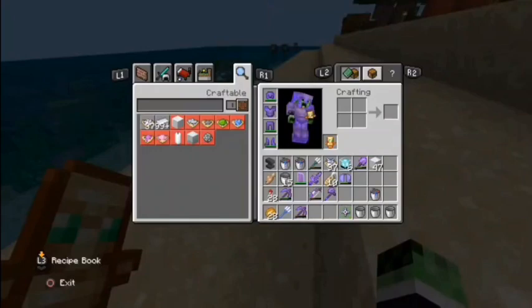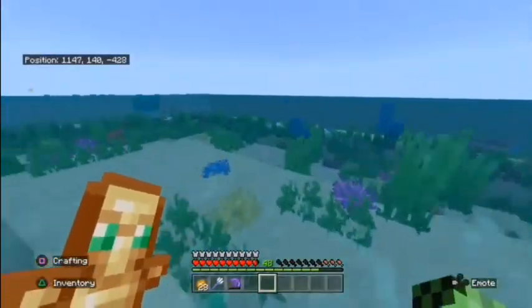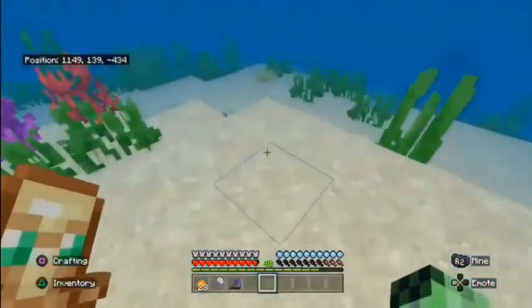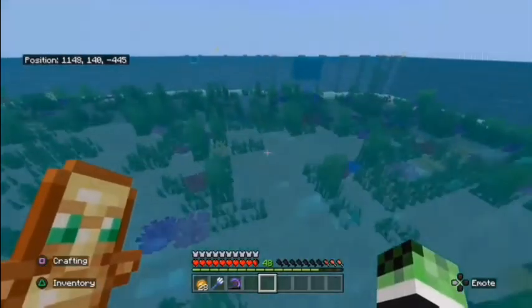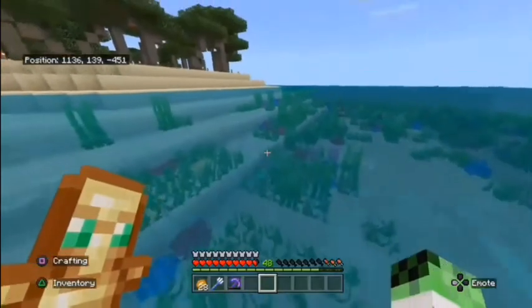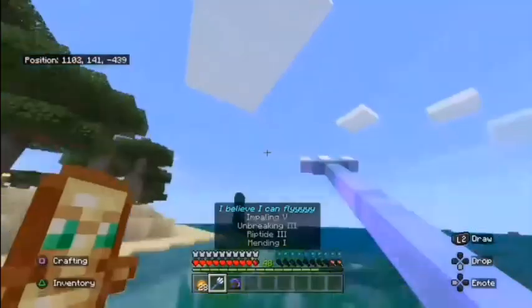Please ignore all the zombies in the background — I have no control over that. As for the type of soil found in the coral reef, it's usually pretty much sand and maybe rocks or clam shells and such, but I couldn't find that in Minecraft because it likes to be cheap with me.